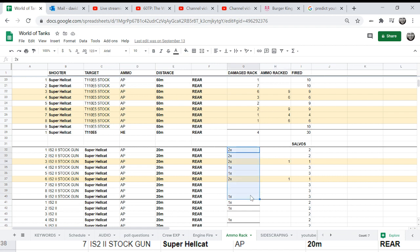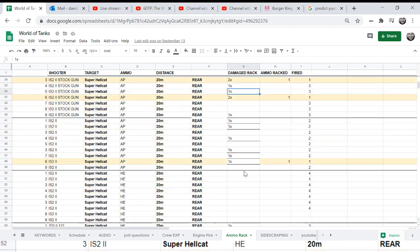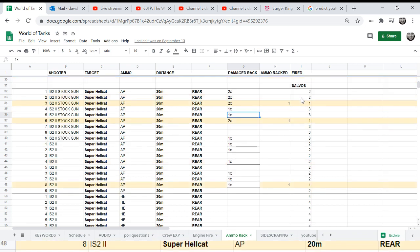It says 'damage rack two times' — I'm really not sure. Maybe I was always damaging it on the first shot. But you can see I did ammo-rack firing a double shot against the Super Hellcat at the rear. I got it on the first try. It could be that one shot damaged and the other didn't penetrate — in two shots you could explode the Super Hellcat.